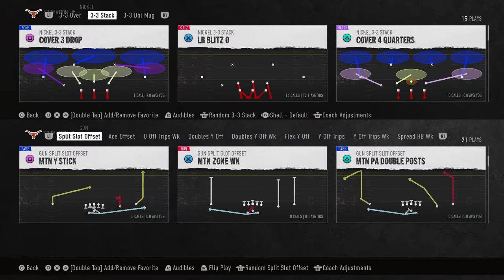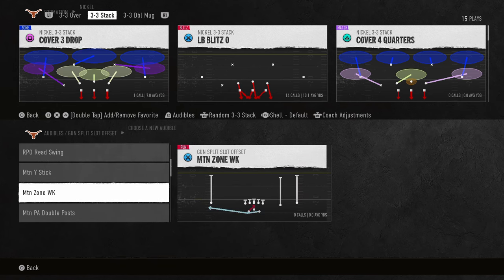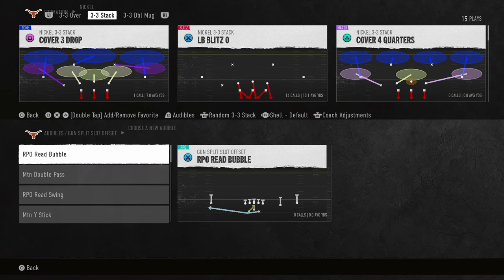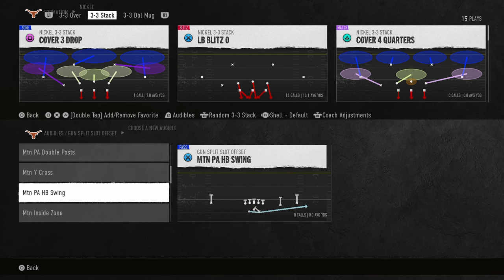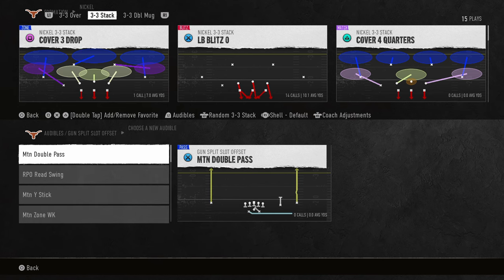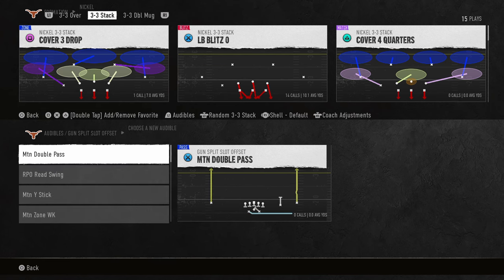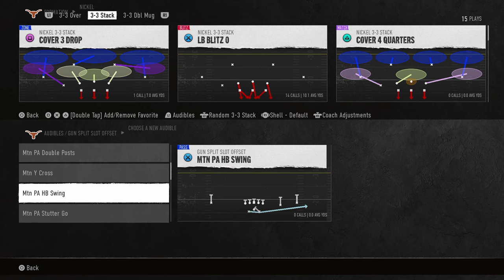Let's talk about setting your audibles. With this scheme, my run audible is the triple option - I love this motion triple option. I like the motion plays, like the RPO read bubble to the left, the motion halfback swing, and then really just one passing play. I want to come out in the double pass as the main play. Actually, the RPO read swing is better - I forgot about that play.